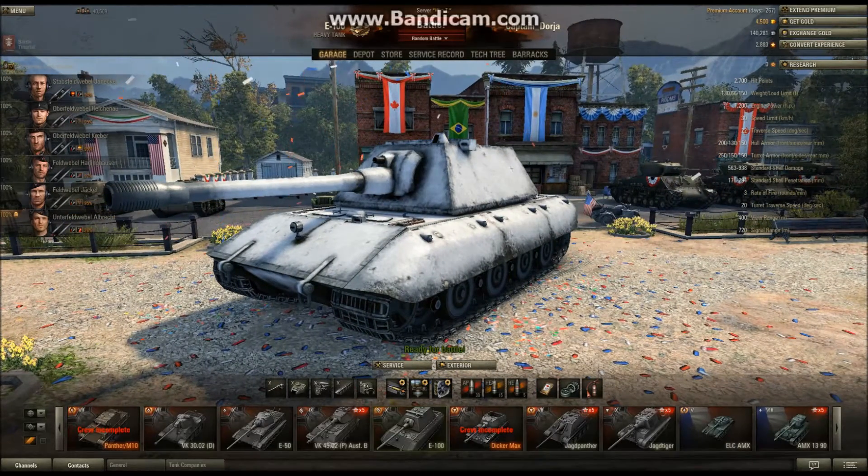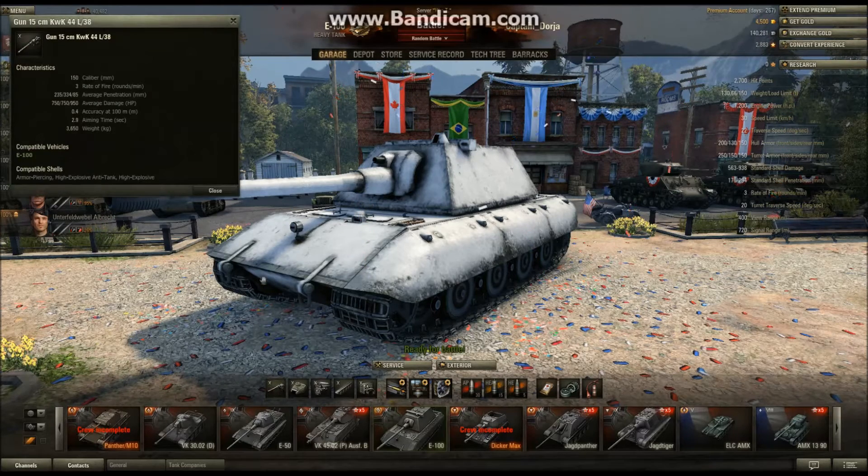The other main feature of the E-100 is this humongous gun — the 15cm KWK44L38. If you look at it, it has fairly bad penetration for a tier 10 gun, a horrible rate of fire of only 3 rounds per minute, appalling accuracy of 0.4, a long aim time — but it does 750 average damage, so if you can manage to pen, you can really hurt things.